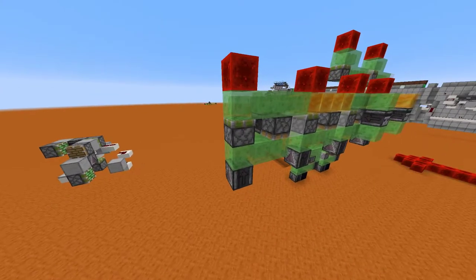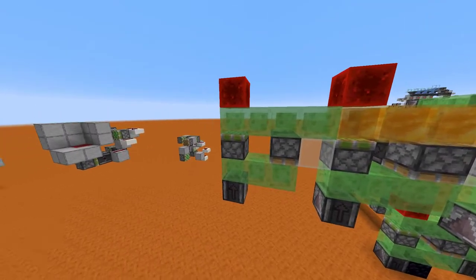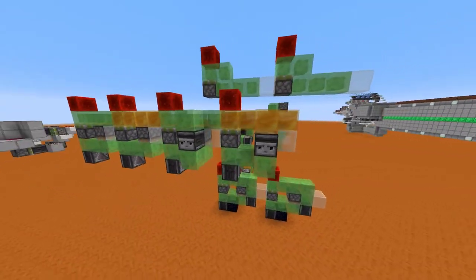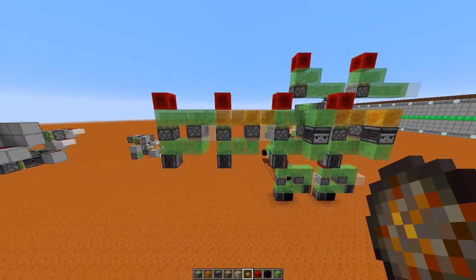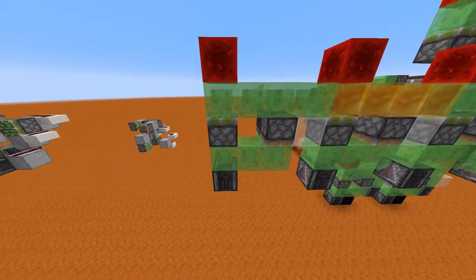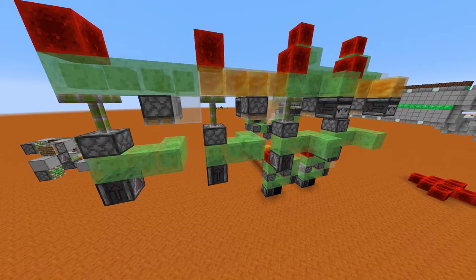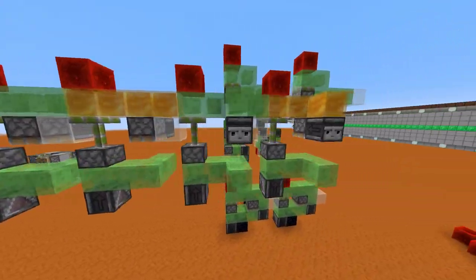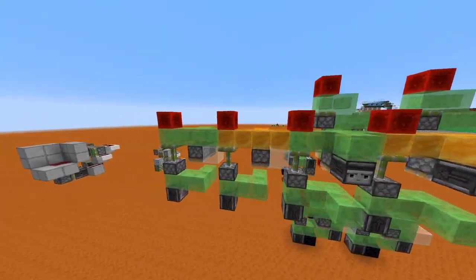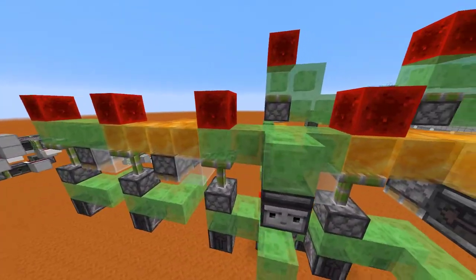Alright, if I update this piston here, what it's going to do is it's going to trigger a chain here, and I'm going to go ahead and show that for you. As you can see, the whole chain has been activated, and luckily this entire line does not get connected.